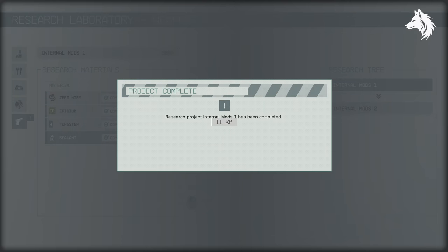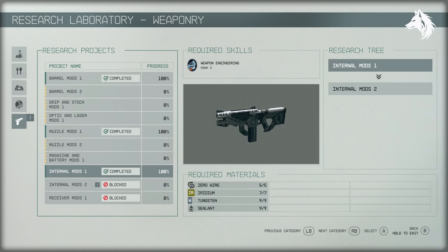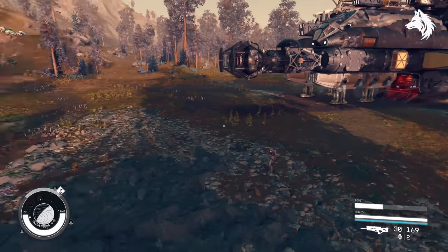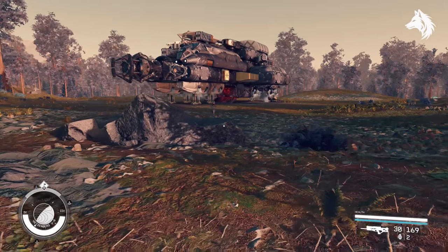Don't forget to do research as much as you can — all the game's best mods, healing, and outpost building components are locked behind it. You can also use Synapse Alpha to make research a lot easier. The best place on a planet to build an outpost is where you land, as it's one of the only places flat enough — ships create a large flat square that you can build on.